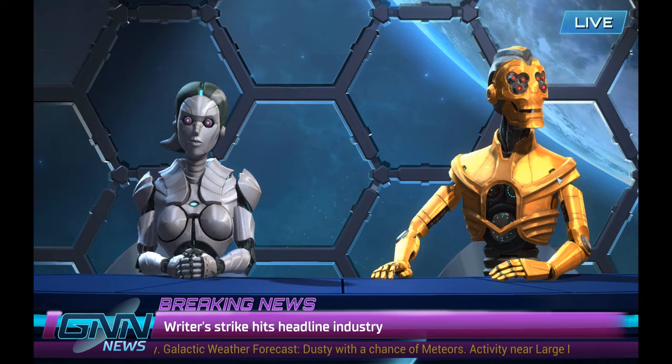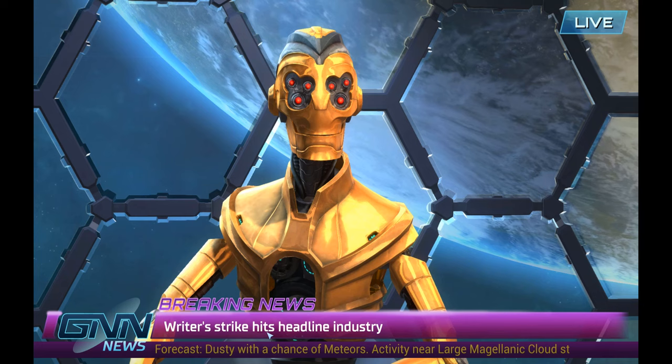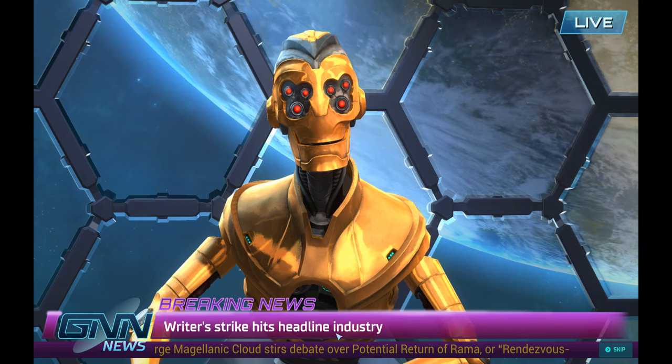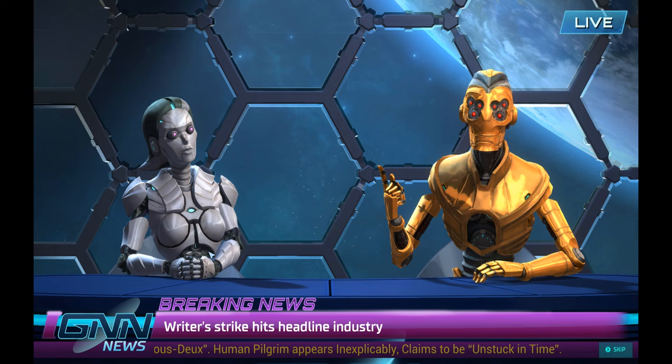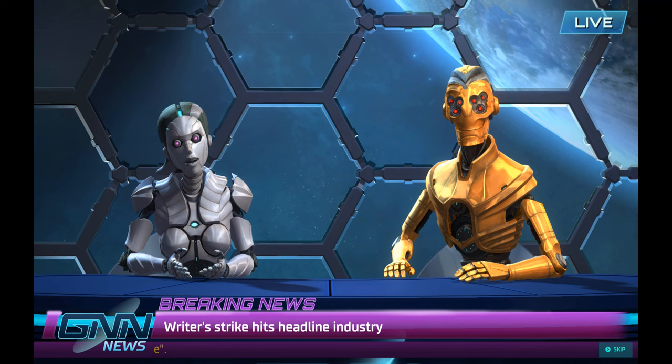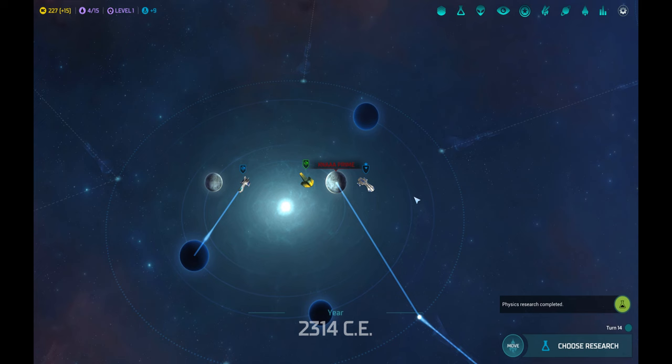And now the news. 'You are tuned to GNN — the only network that tells you what you need to know.' The Galactic News Network is a comic relief feature. They will give you updates on how races are fighting each other, how Antarans are attacking, where there was a spy attack, a ship destroyed, sabotage, or something else. Generally it covers things that happen in the universe.